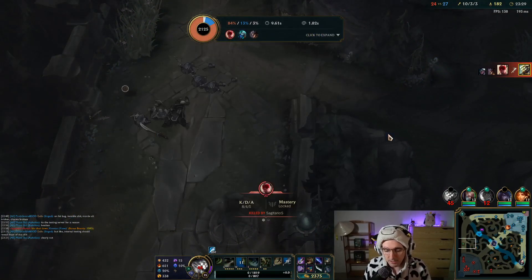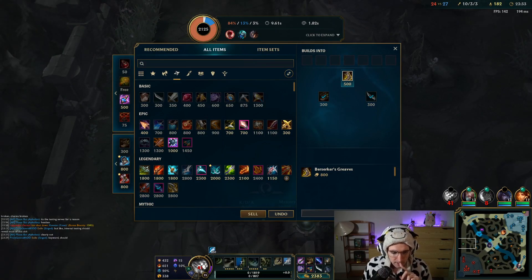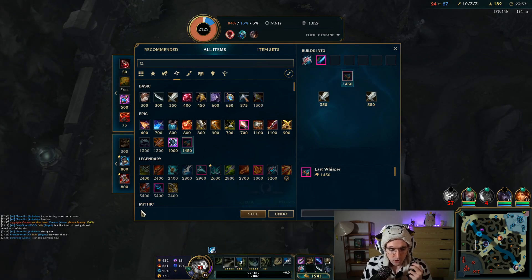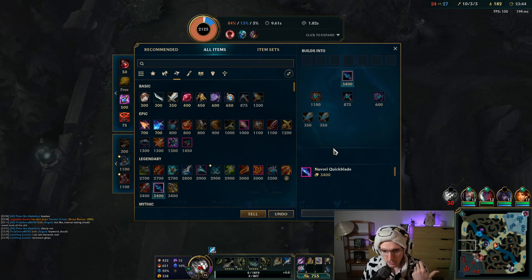We got a big chunk of him — I have 2 items and that's how much damage I do. Let's go ahead and get Lord Dominic's Regards for even more penetration. We're going to finish our boots with Berserker Greaves and then buy more crit for a higher burst. We now have 55% crit rate.